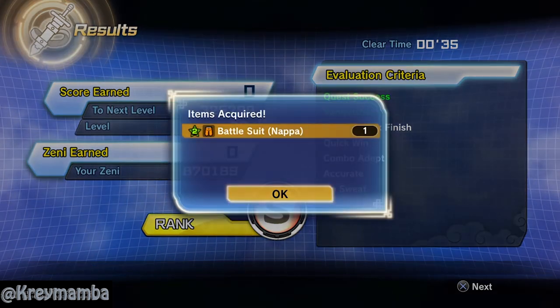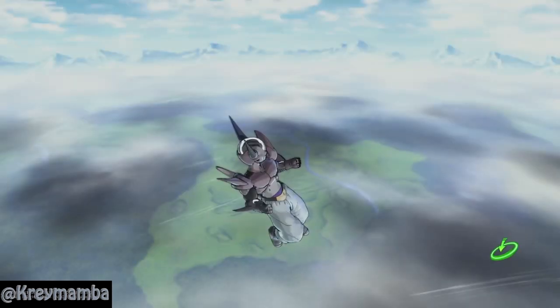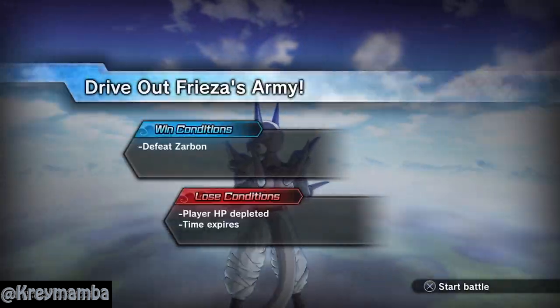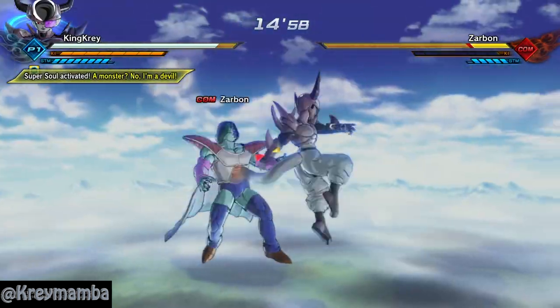You just saw a Time Patroller. These Time Patrollers do not appear every fight — they are just part of Frieza's army and are an extra enemy to defeat. They will not give you any items.